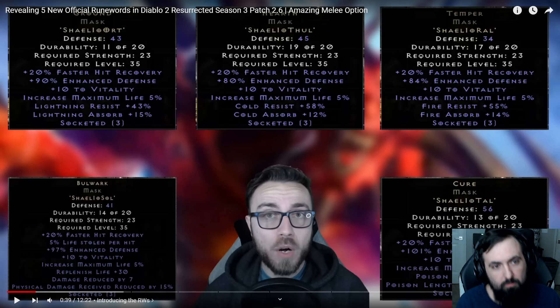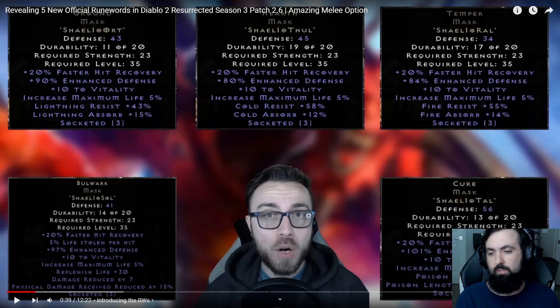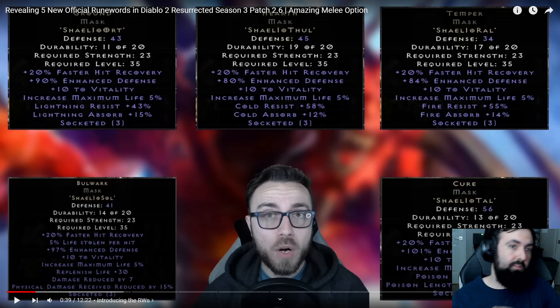There will be 8 new runewords released in total for Patch 2.6. Ladder date has not yet been announced, but it will likely be February 16th or the 23rd — probably not later than that. They always launch on a Thursday, so get ready for ladder.